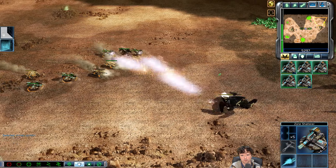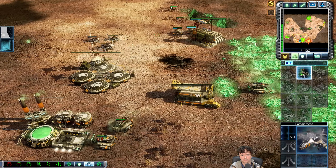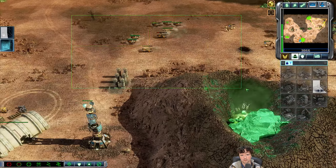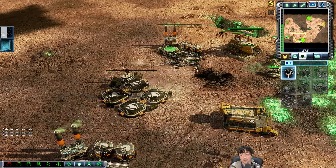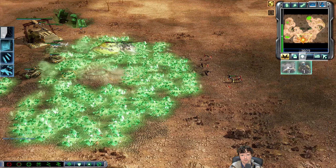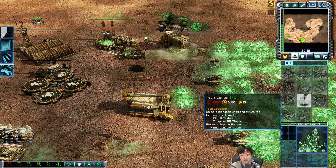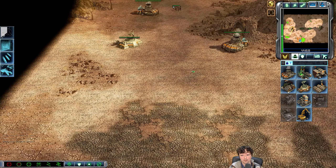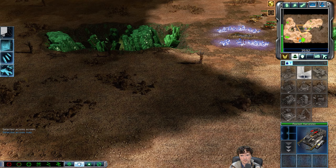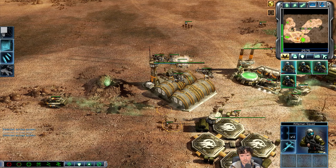I'm going to use the Zone Shatterer's Overload Beam — look at the damage, the range is insane as well. It deals extra damage. Not only can you get an extra shot off before your Shatterer dies, but it deals more damage — it's very effective when used. I need to rebuild some Hammerheads, my Hammerhead count has been reduced lately. I took out his expansion which will cost him his third base. I need to set up another refinery on my second in case I lose this base — he could send an MCV towards me, deploy Tib core SAM turrets with quad turrets, and I would not be able to respond effectively.